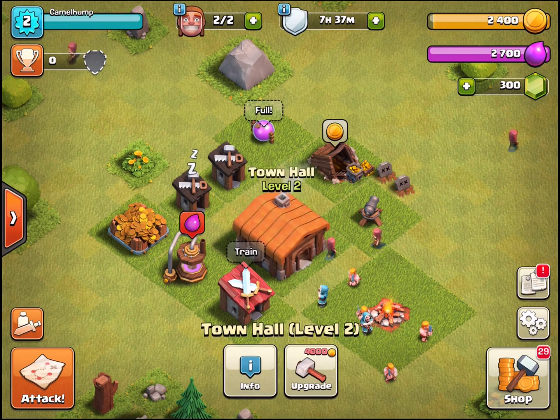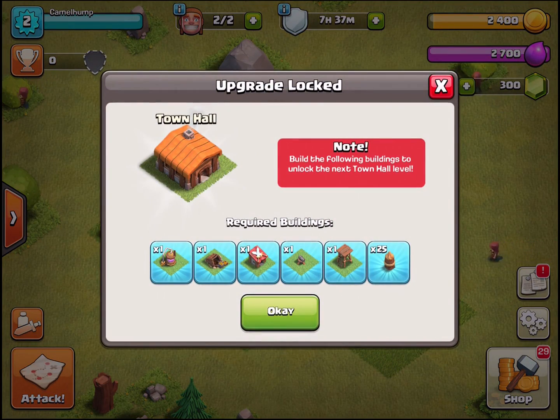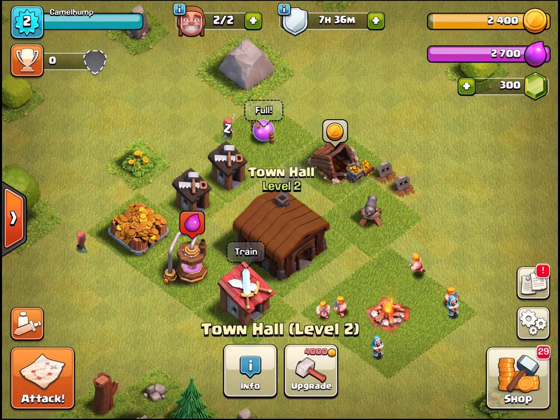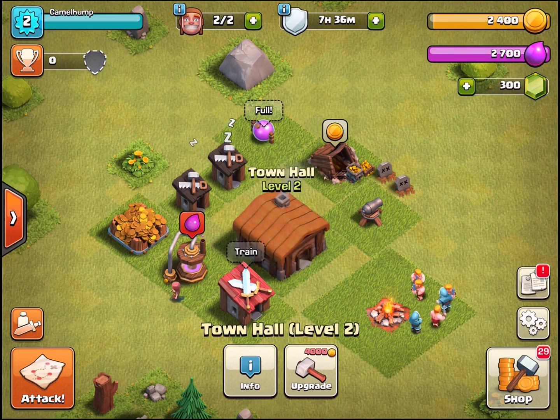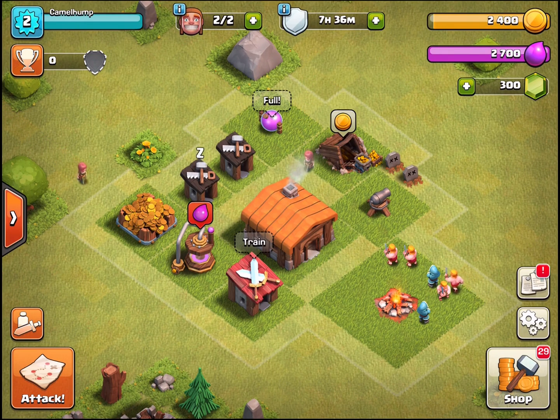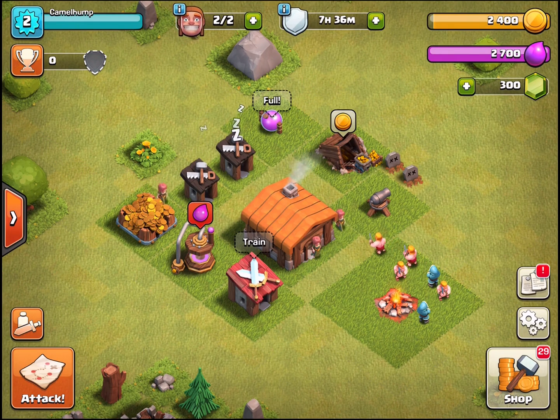Just to recap: the town hall - you upgrade it to unlock new things. They kind of restrict you here with gold - it costs 4,000 but I can only hold 2,400 right now. You have to upgrade some stuff to be able to progress. I'd advise you: please upgrade every single thing you can before upgrading your town hall.